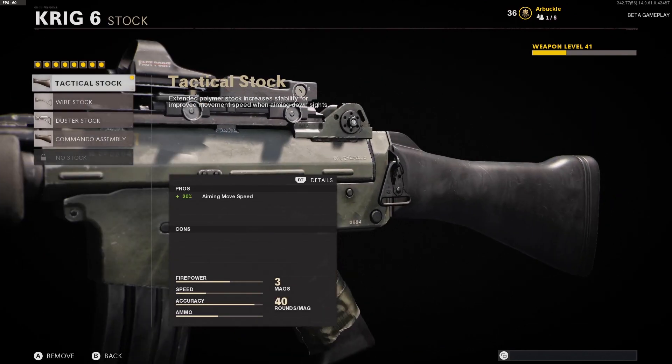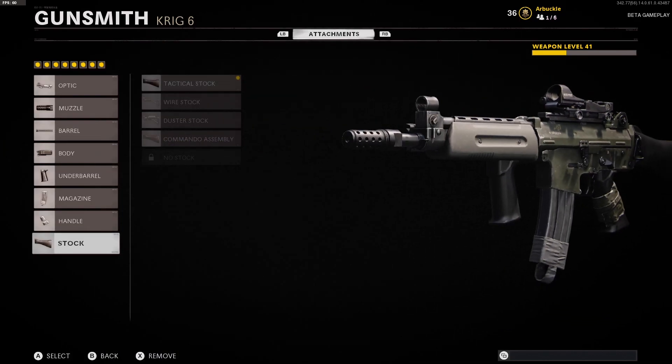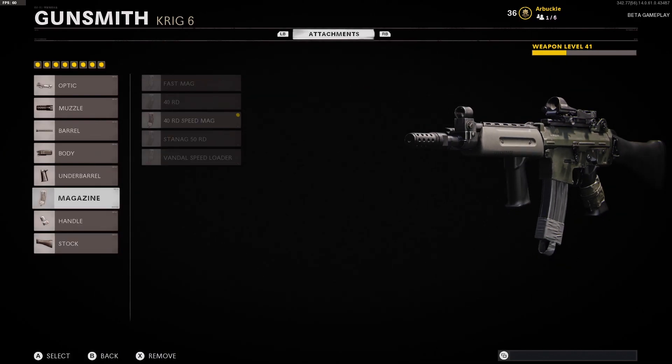Last but not least, the stock we're using is the Tactical Stock. I like the Tactical Stock because we're not getting any cons — we're not losing anything — we're just getting a 20% boost to our aiming move speed, which is obviously great.